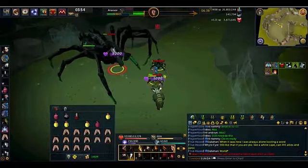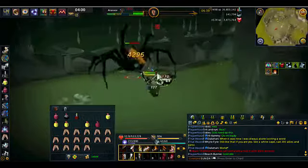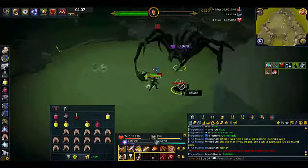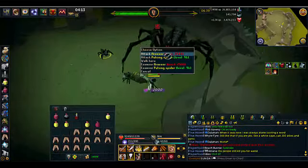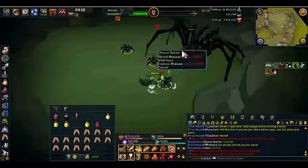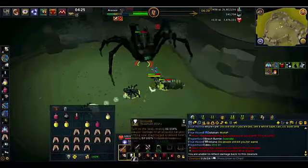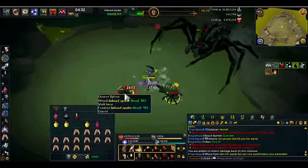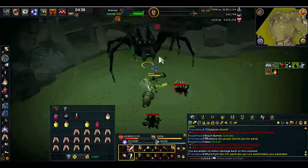I tend to avoid using brews early on. I prefer to use sharks or rocktails, whichever I carry — usually sharks. The reason is because I want to save my brews to build up Adrenaline against Araxxi in the last 25%. The reason is because Araxxi brings your Adrenaline down to 0, and if I keep eating sharks I'm not going to be able to do a Threshold attack on her. Usually I have an Adrenaline pod as well, so I can do that last 25% really quickly.